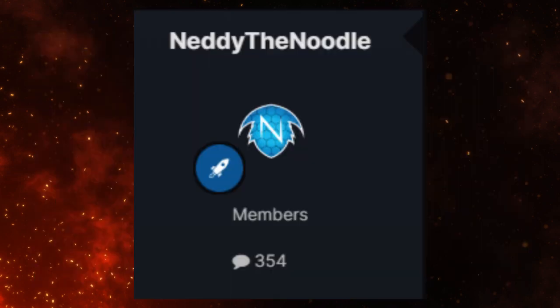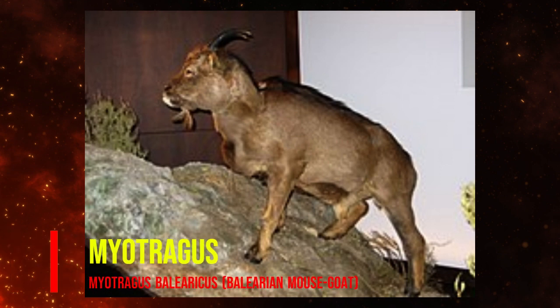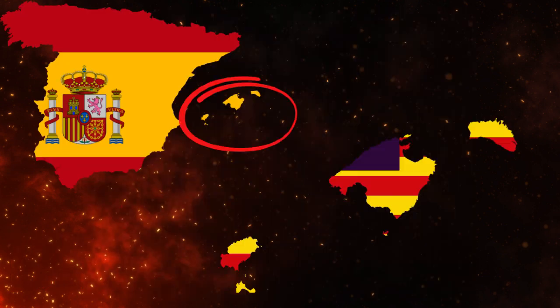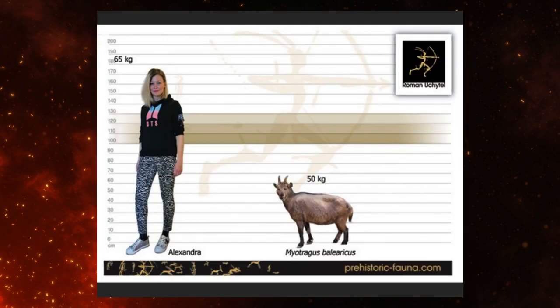The next creature was given by Nettie the Noodle — the Mayatragus. This is a small goat-like creature that used to live on the islands of Mallorca and Menorca of Spain in the Mediterranean, 45,000 years ago. They were a herbivorous animal that was only 50 centimeters in height and weighed 50 to 70 kilograms. They went extinct due to climate change.